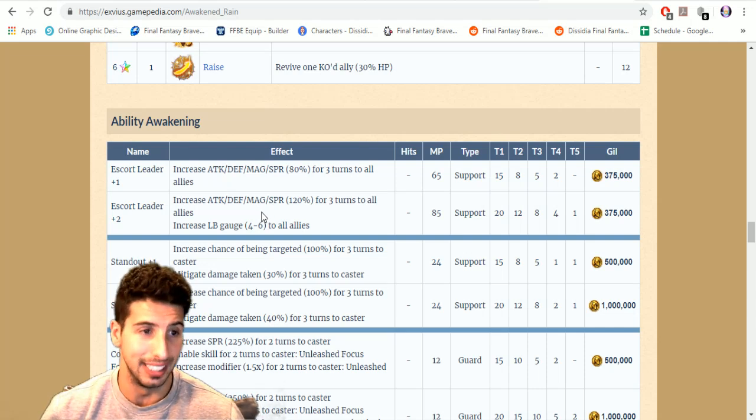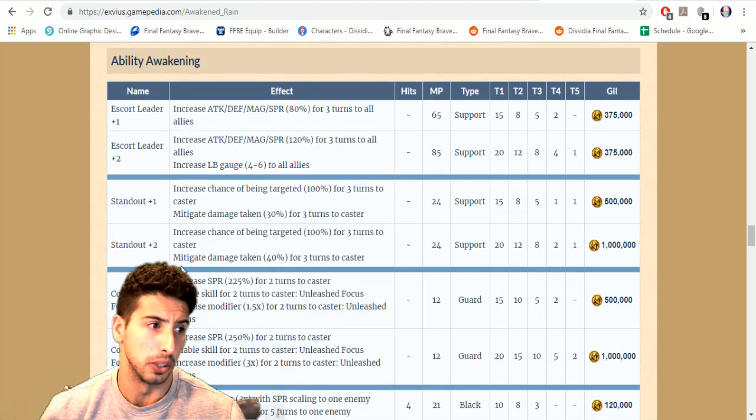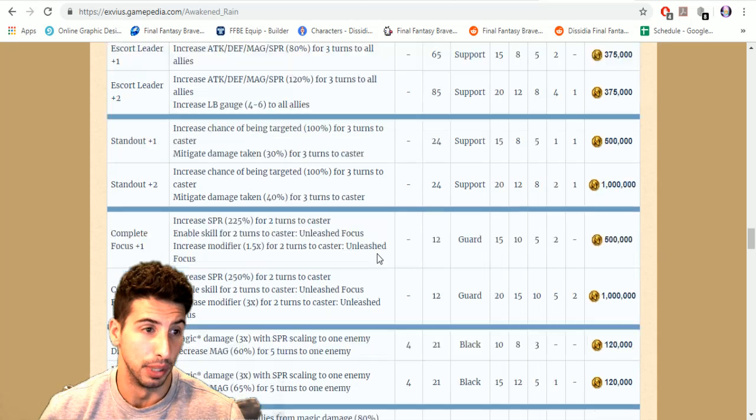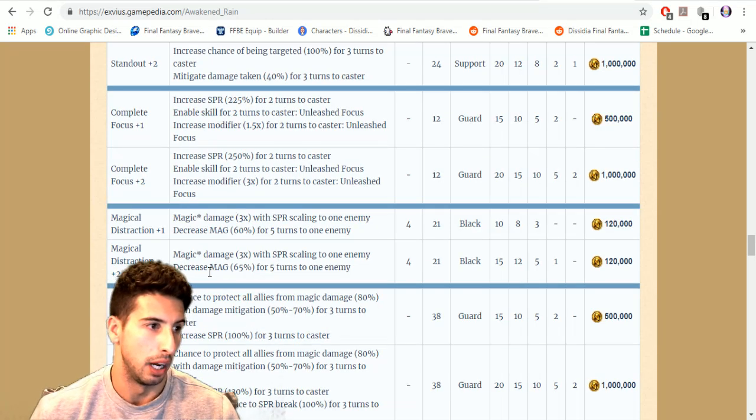Stand Out plus two increases chance of being targeted by 100 for three turns to caster and mitigates damage by 40 for three turns to caster. Complete Focus is beautiful: increases SPR by 250 for two turns to caster, enables Unleashed Focus for two turns, and increases modifiers three times for two turns on Unleashed Focus. Then Magical Distraction: magic damage three times with SPR scaling to one enemy, decreases magic by 65 for five turns to one enemy.